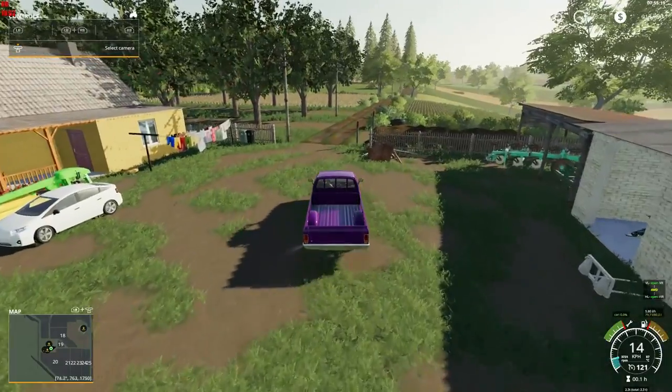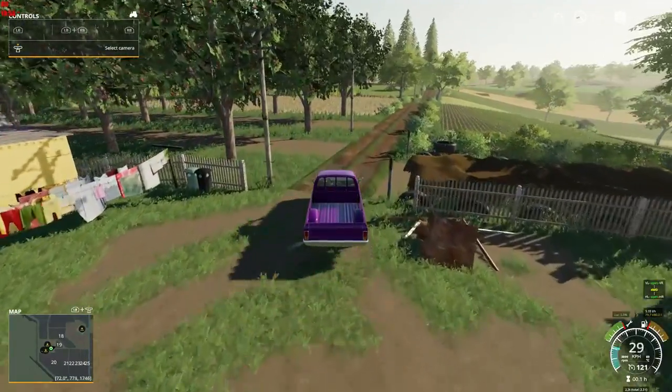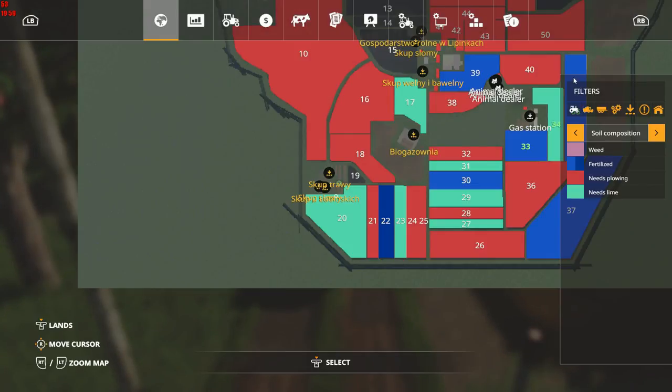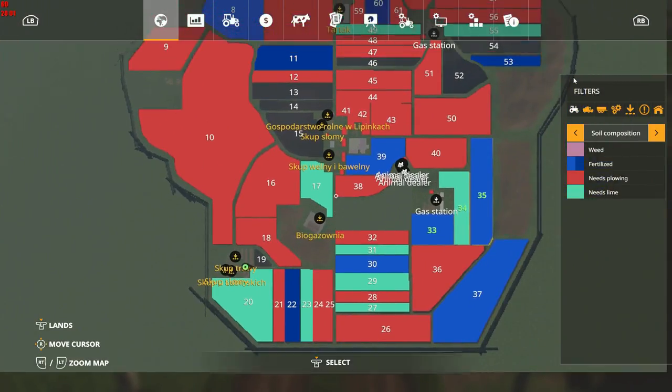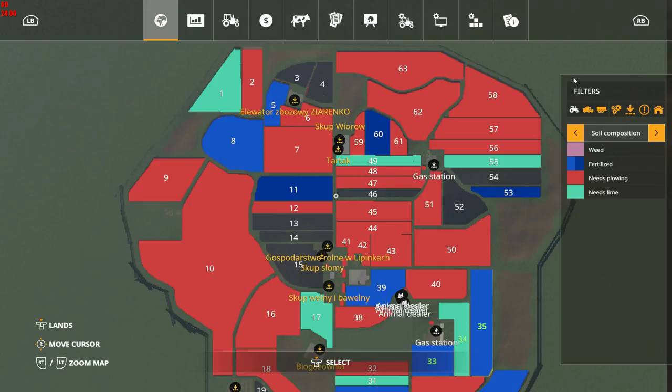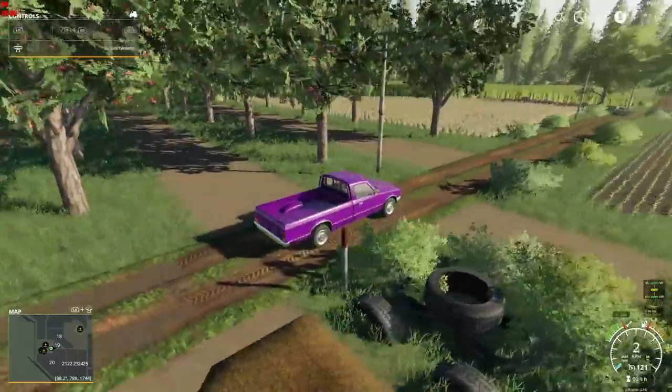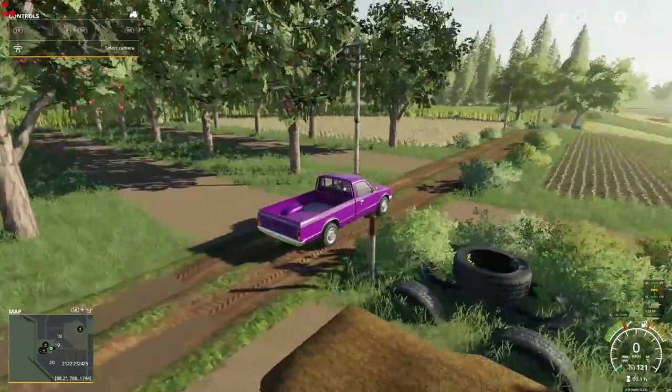Oh hey dude, how you doing? Sorry to be stomping around the property — I'm just showing people the map. Nice place you have by the way. I'm sure you do well with all these businesses on your property — you're like some kind of mogul, I can tell by the fancy house and the exotic car. Let's carry on — we haven't yet gotten to the animal area and gas station.